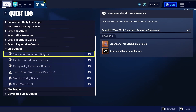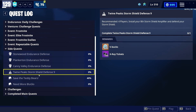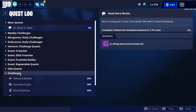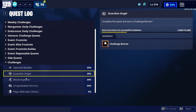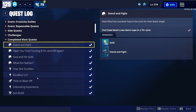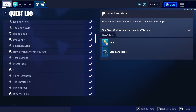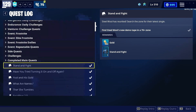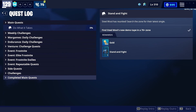I need to do endurance for sure — you get V-bucks from that obviously. Looking through challenges... okay, that's nothing. Complete main quest — I think I still have a couple I haven't done there, but it doesn't seem to show all the ones you haven't done.